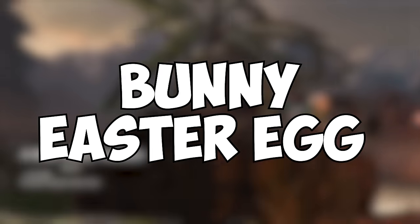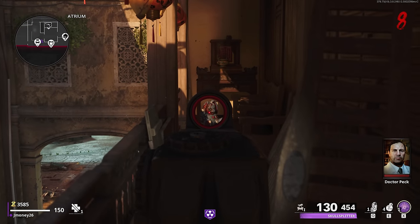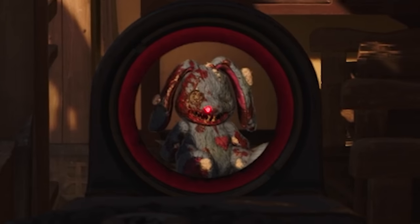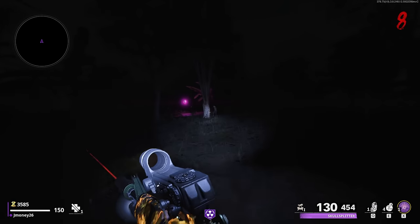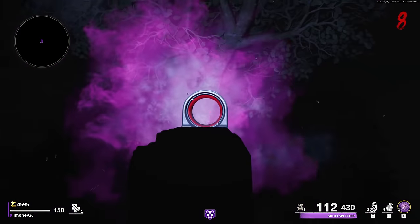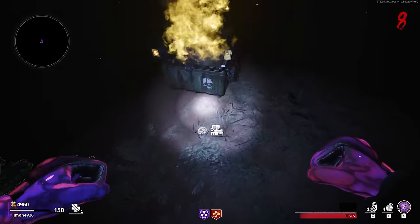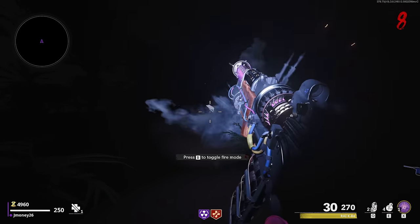We'll start this map out with the Bunny Easter Egg. After you turn on power, go up the stairs next to Pack-A-Punch and look down the little hallway of clutter. Near the end, there'll be a bunny sitting there and all you gotta do is stare at it. After it turns to look at you, if you keep staring, you'll be teleported to a dark jungle where pink glowing bunnies will spawn around you and you just gotta shoot them. Once all the bunnies have been shot, a chest will spawn — similar to the Coffin Dance chest — guaranteeing Jugger-Nog, some salvage, and a random weapon drop that can also be the Wonder Weapon.